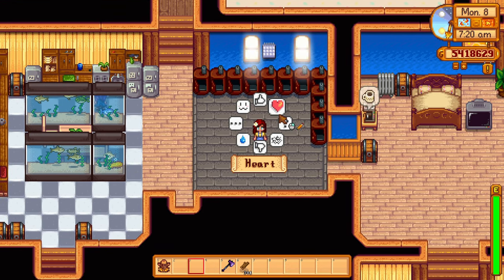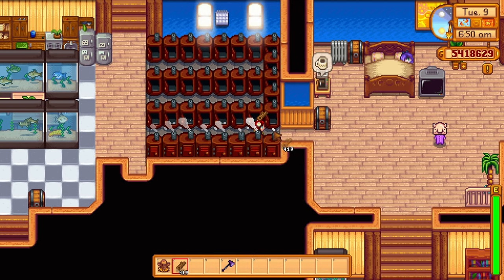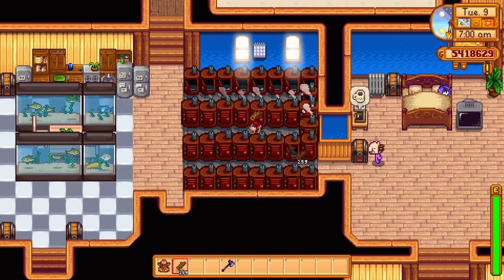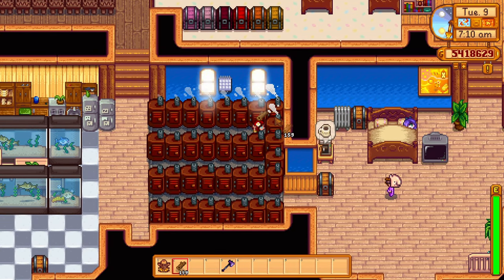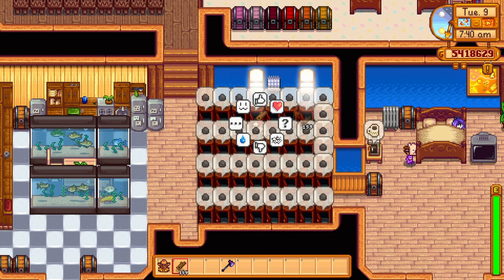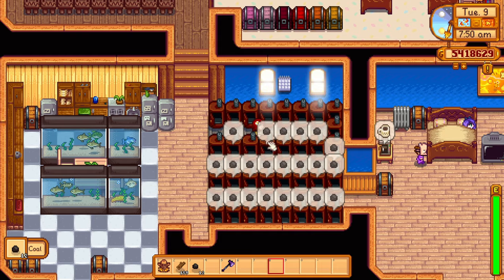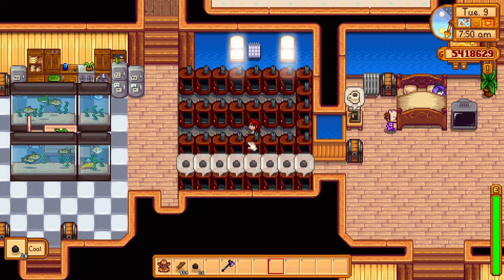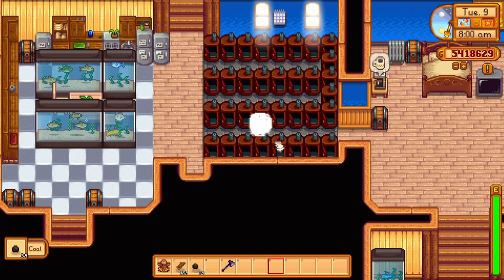You will get the recipe to craft a charcoal kiln at level 4 foraging. To craft a charcoal kiln, you simply need 20 wood and 2 copper bars, making it incredibly easy to craft in the early game. To turn wood into coal, place 10 wood into the charcoal kiln and after 30 in-game minutes it will produce 1 coal. Yes, 10 wood for 1 coal is pretty pricey, but once you have an unreasonable excess of wood it kind of becomes worth it. Farming coal in the mines is pretty tedious and buying coal from Clint is just way too expensive, so the charcoal kiln is not as bad as it seems.